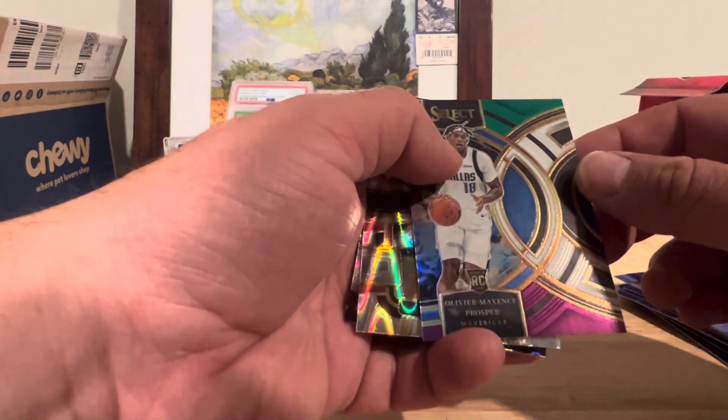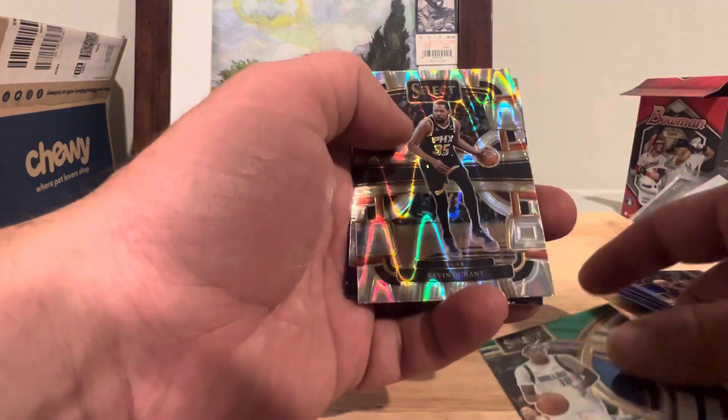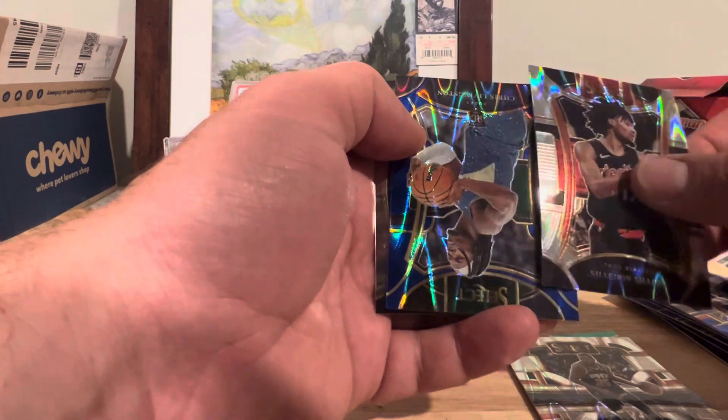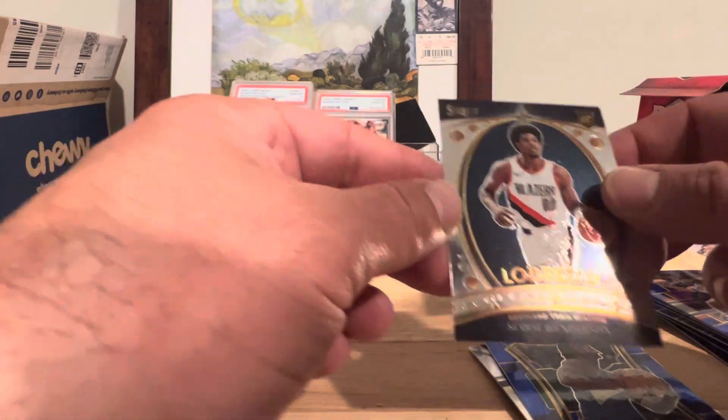We've got Olivier Maxen-Prosper, KD, Shaden Sharp, Chris Livingston, and on the back, Scoot on the Lodestar.